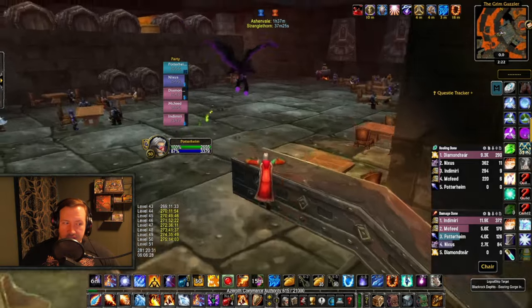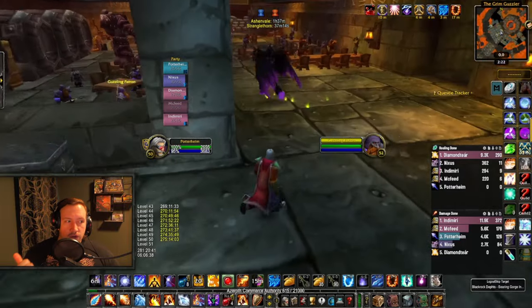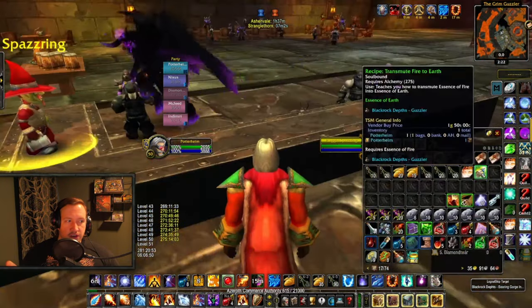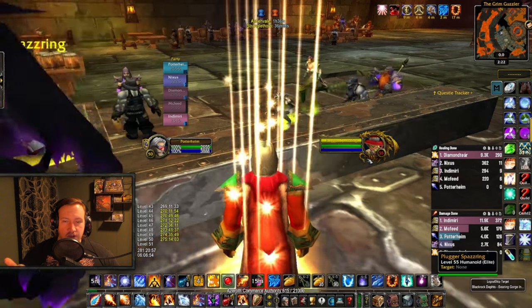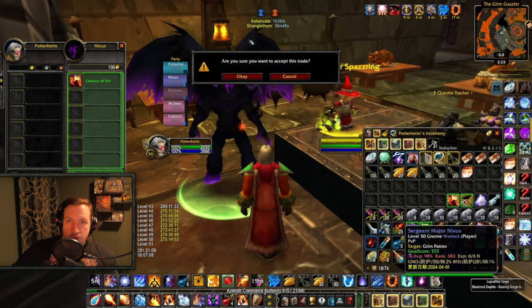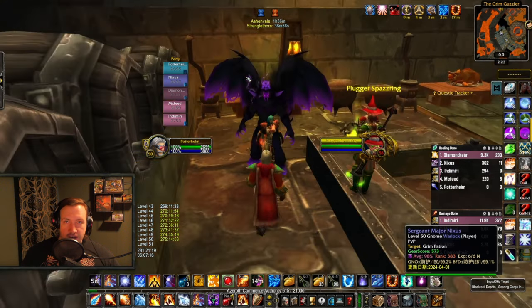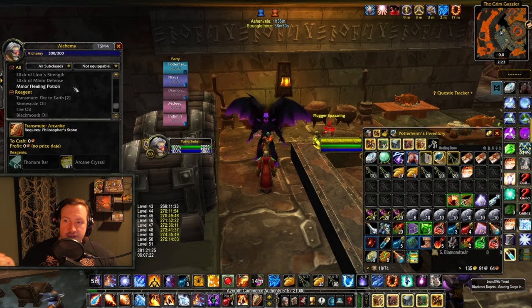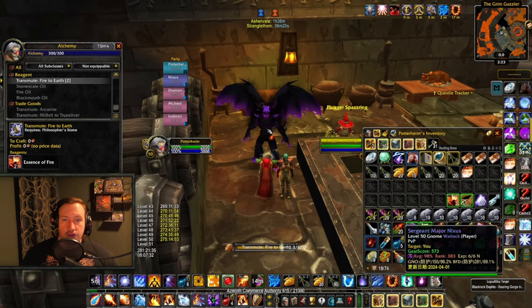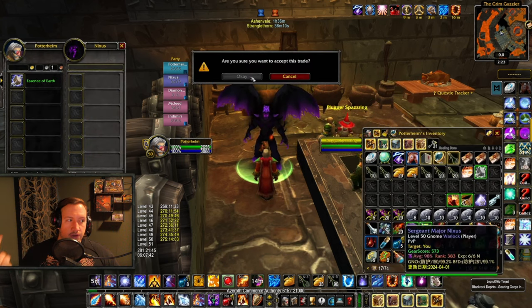You can do the transmute every single day. What I'm doing, for example, is posting in trade chat that I want to sell the essence of earth — because a 40 gold investment is kind of massive, you want to make sure you have buyers. So I post wanting to sell essence of earth for, say, 130 gold. If I get a customer, I buy the essence of fire from the auction house and transmute it on the spot, then trade it to them. That way you guarantee that you have a buyer — and as you can see he traded me 100 gold just for doing the transmute: he gave me the essence of fire, he gave me 100 gold, I do the transmute, and there we go.